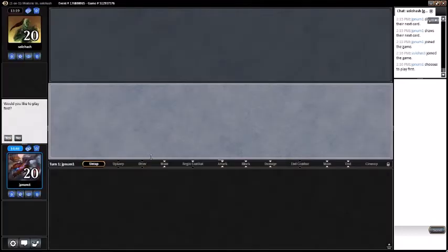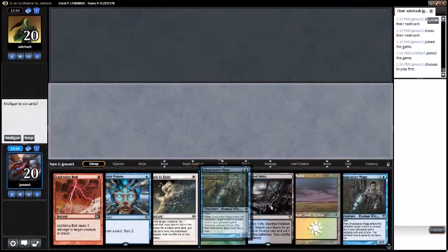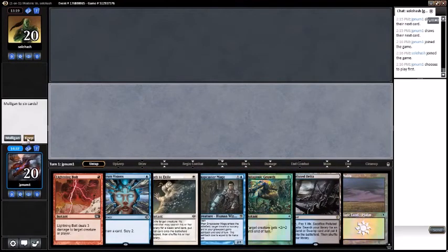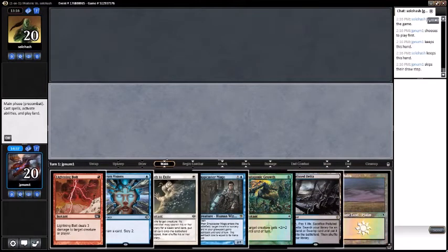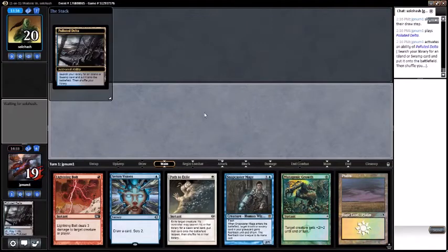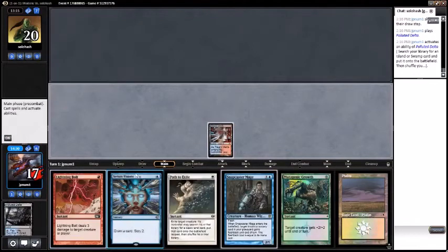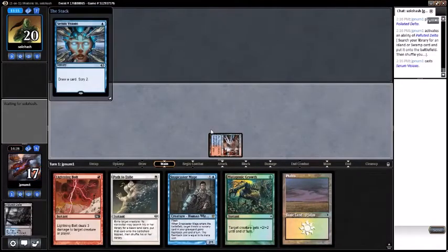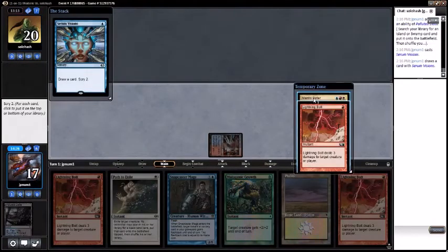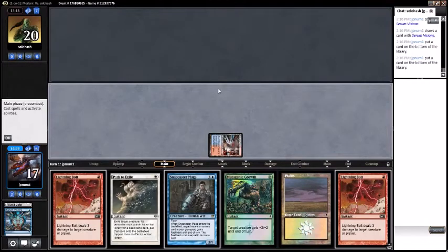I would like to play first. This hand isn't really that good but I'll keep it. Opponent kept as well. Fortunately we got to grab Steam Vents with Polluted Delta untapped — cast Serum Visions. Looking for a dude. Mantis Rider is a dude but I don't have a third land. Bottom both — don't really need three life right now. Pass turn.